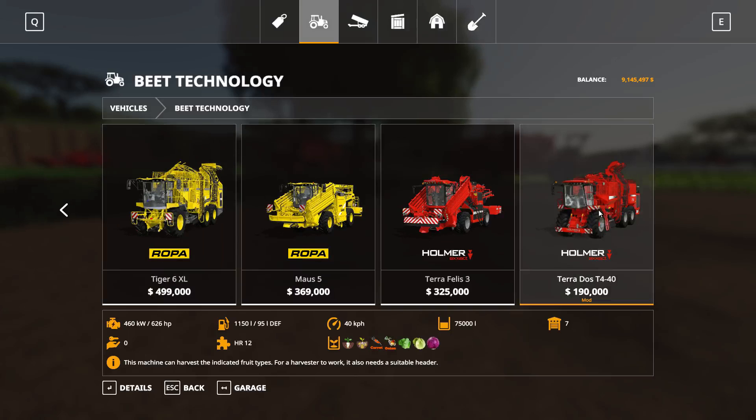I've loaded the map without mods except for the Homer. There it is — 190,000, and you can see it can harvest seven crops: sugar beet, potatoes, carrots, onions, lettuce, cabbage, and red cabbage. That's your seven crops you can harvest with it — very very nice.